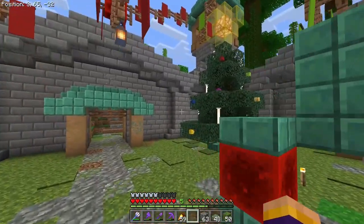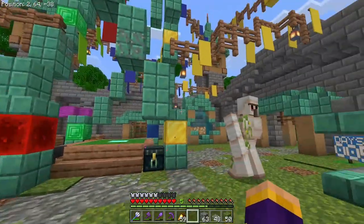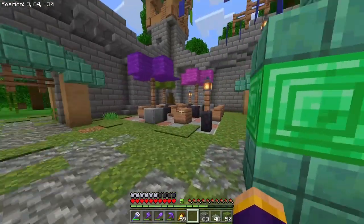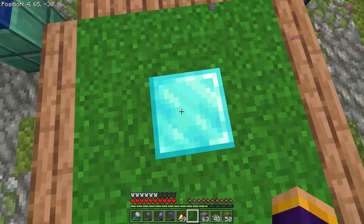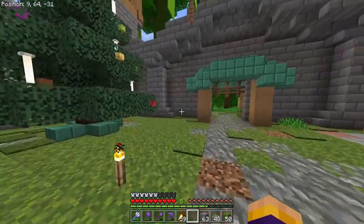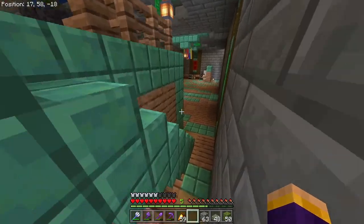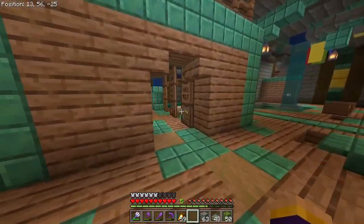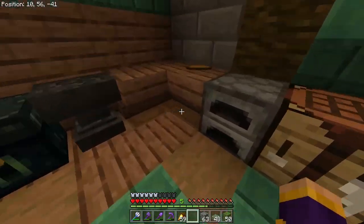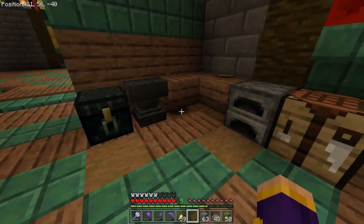This place looks really nice — so much better than it used to be. Since it's getting close to Christmas time, it has a Christmas tree. It's got this fountain, a little area over here, and this diamond block is the world spawn. There's also a basement down below with beds for sleeping and a little kitchen with all the crafting blocks you need.